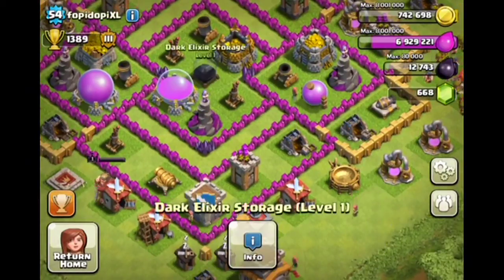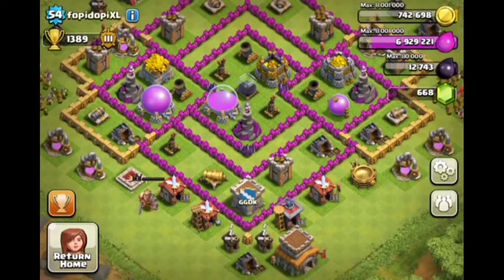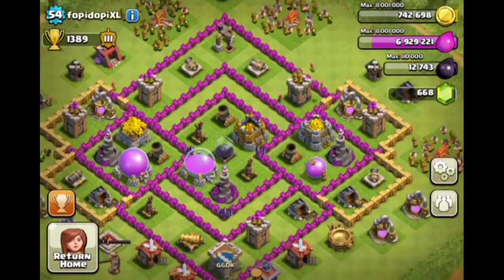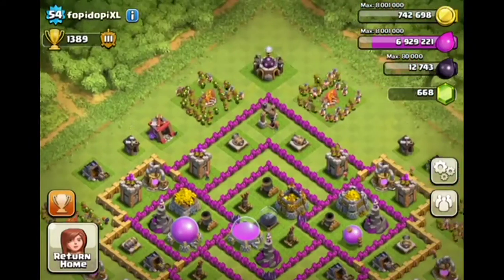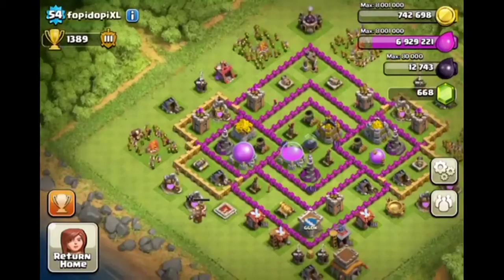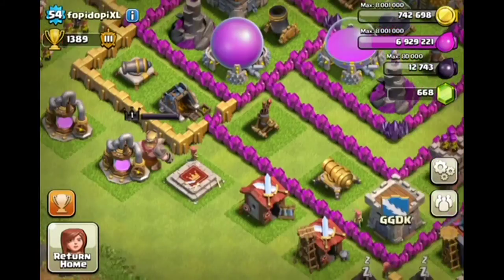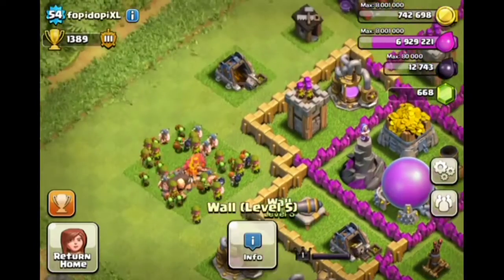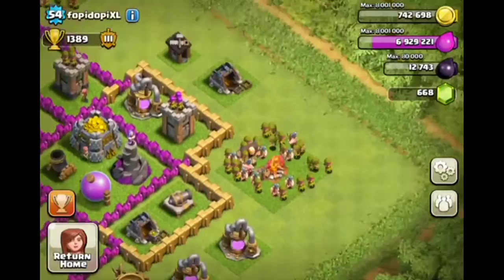Then you could put the clan castle in there. This clan castle is very big — I heard it was about 33% of your defense. Yeah, these clan castles are very helpful. Other than that, you can probably get these last gold walls up, and once those are up you'll be looking pretty good.